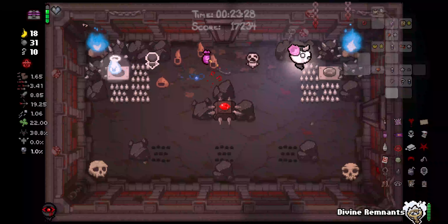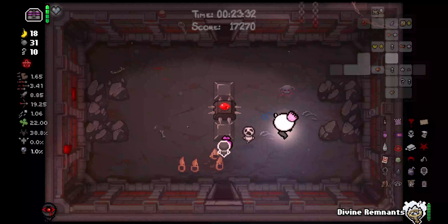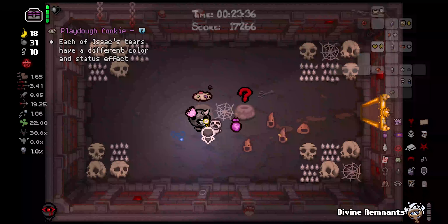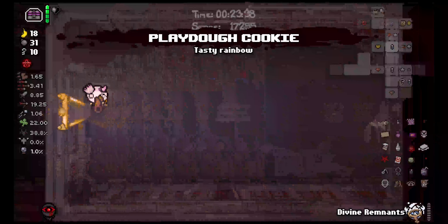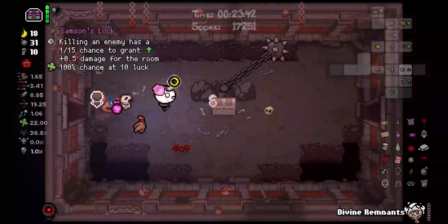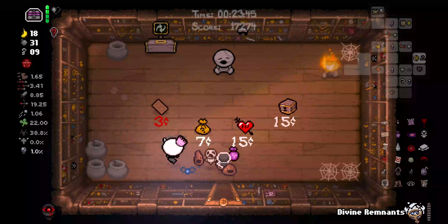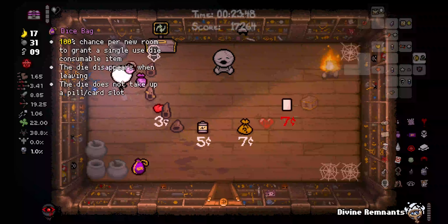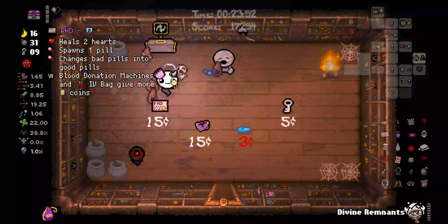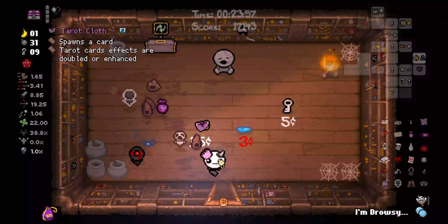So we can also reroll our item room — we probably want to do that with this level 3 Divine Remnants. We could also reroll the library but it wouldn't be that useful. We're gonna roll these. Play-Doh Cookie — that's pretty funny, funny little rainbow items. We got two quality twos from that, which is probably the worst roll we could have gotten because it's quality 2 to 4. A bit of a shame. We'll grab this — PhD. I think PhD is pretty good.